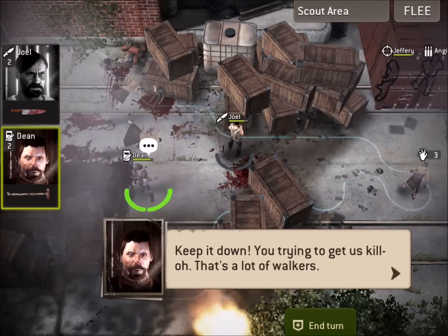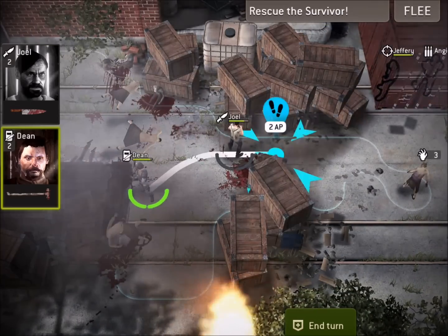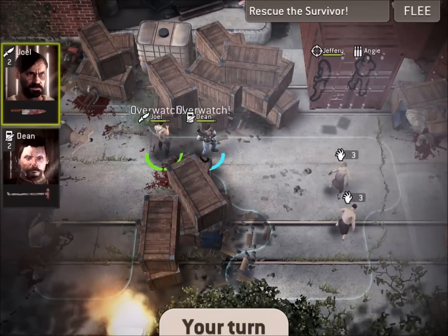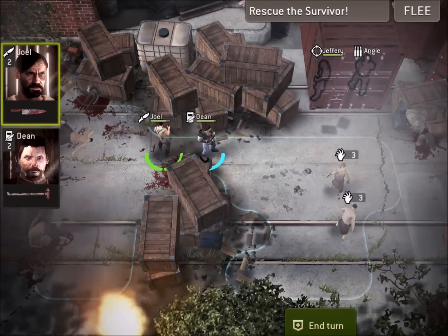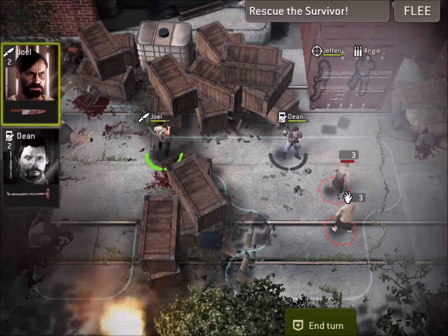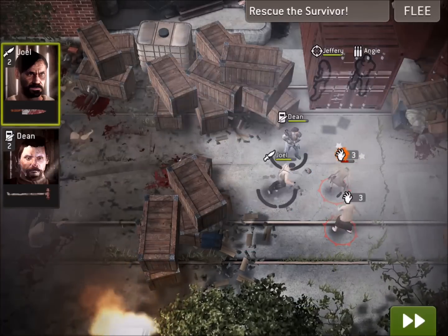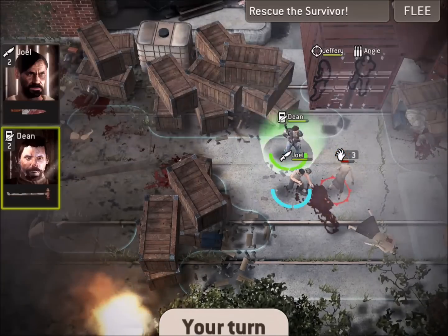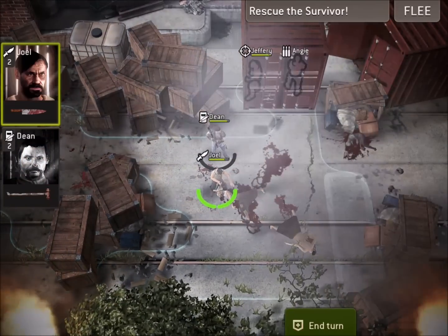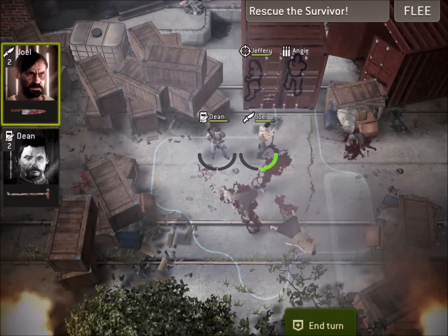We'll move the crate out of the way. You can see the objective is to scout the area. Now that we know there are survivors up here in this little cart, the goal is to rescue the survivors. The key is going to be how we get to them without dying to these walkers — there are two level three walkers. I'm just going to go up with Dean, and because I have that blunt weapon I can go ahead and stun one. I'll go up with Joel and we take the other one down. We've got both walkers out of the way, so that's good stuff.